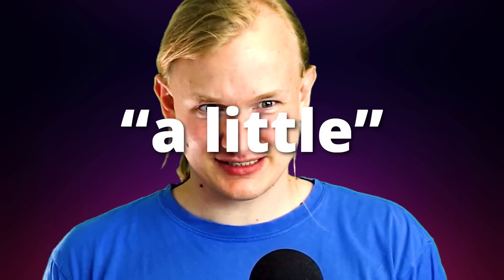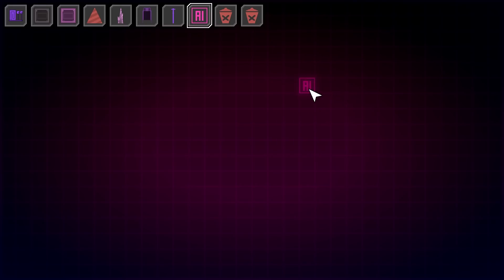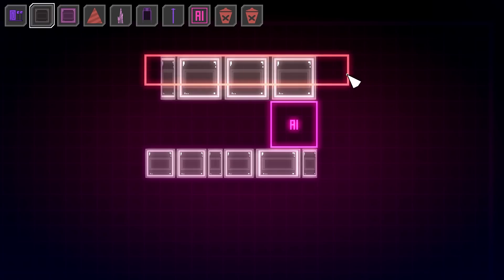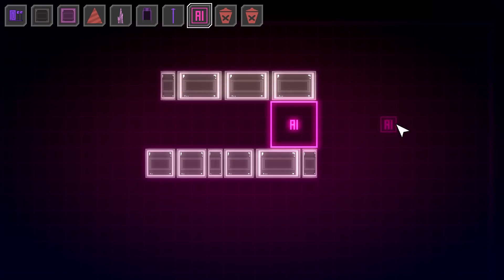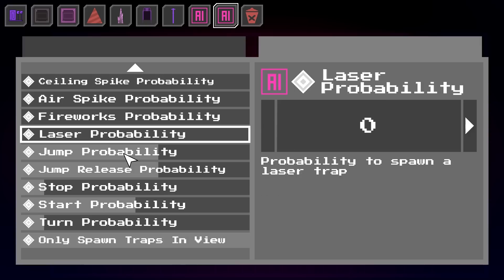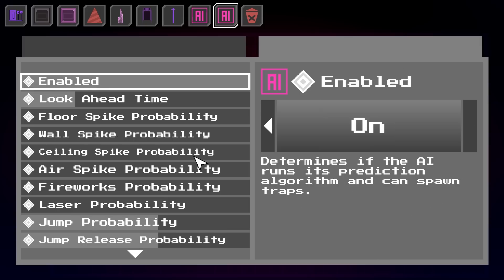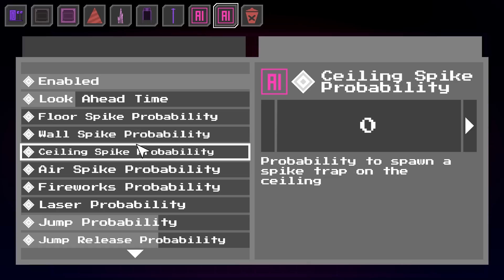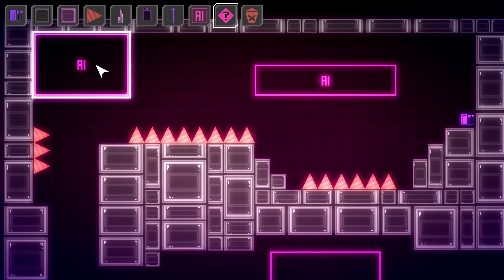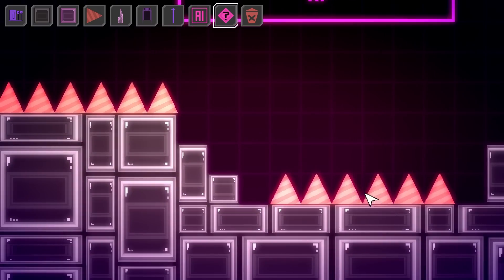Day ten and we still haven't addressed the two most important features: the save/load system and actually being able to play the levels you build. Two thirds of my time is gone. Day ten was fairly productive though — I added AI triggers that let you change the spawning properties of the AI when the player enters certain zones. I also managed to make the entire property picker tool. I even added a little wobbly animation to whatever you're hovering over, which looks very satisfying. Successful day, but only five days left.